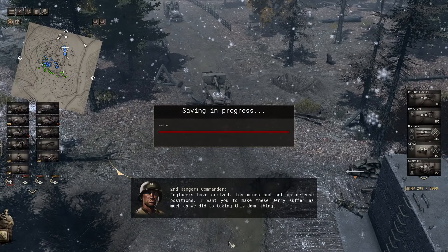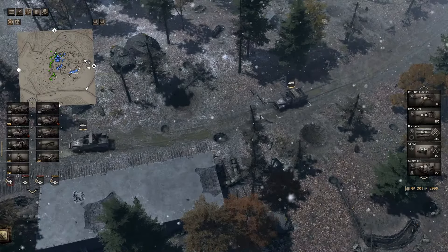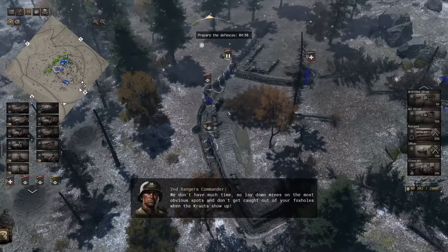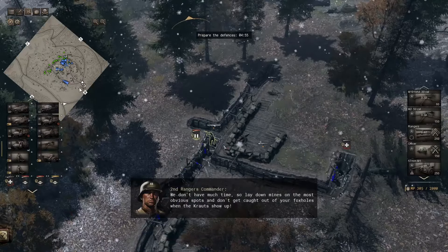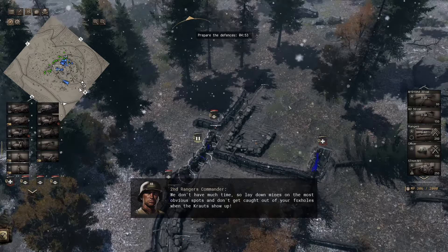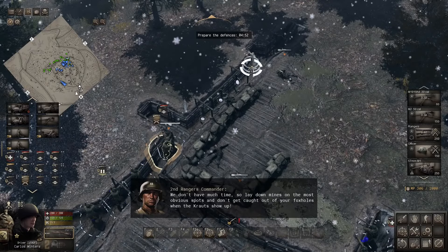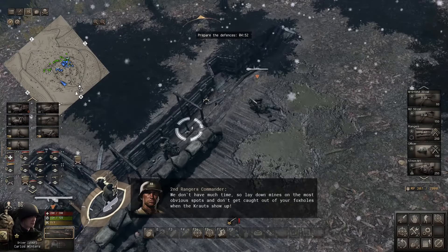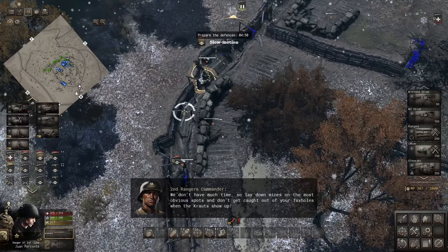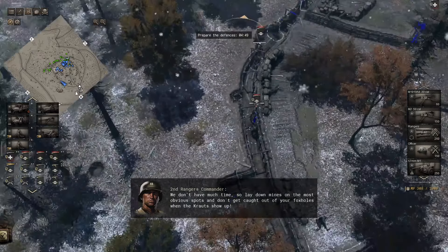We blew up the boulder's gates and now reinforcements have arrived — 57 millimeters. The weather has significantly worsened so we can forget about air support. We don't have much time, so lay down mines in the most obvious spots. Don't get caught out of your foxholes when the Krauts show up. So we've got about five minutes. My specialty — hill defenses. Let's go ahead and get all our Rangers spread out and get them ready for battle. We're going to probably be the rear guard here.